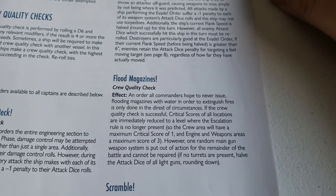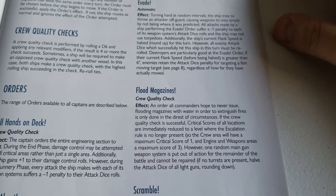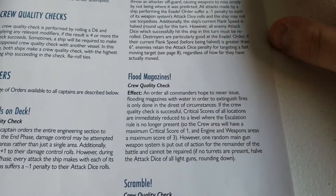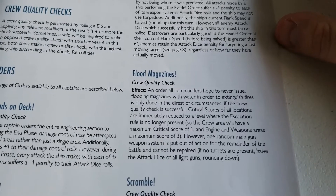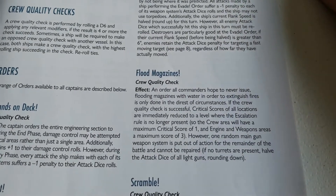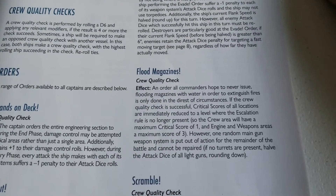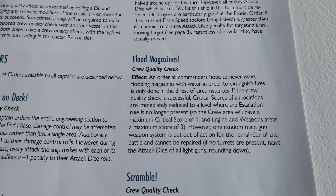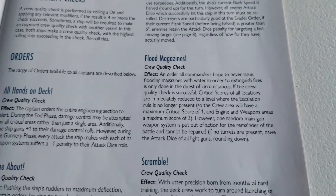If no turrets are present, half the attack dice of all light guns are lost. This is definitely something you shouldn't do lightly, but if things are looking really bad and All Hands on Deck won't get you out of the jam, this is a nice desperation maneuver. If you do have main turrets, one will be randomly knocked out — not even a roll, it just happens. On something smaller like a destroyer, losing half your light gun dice will seriously limit damage output.